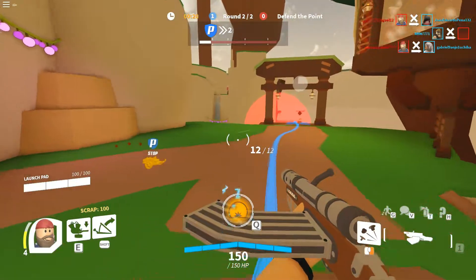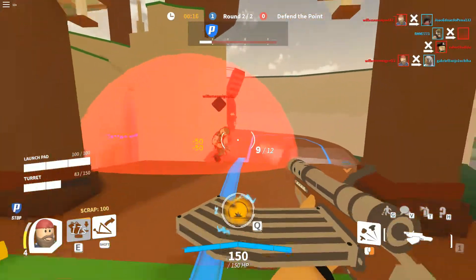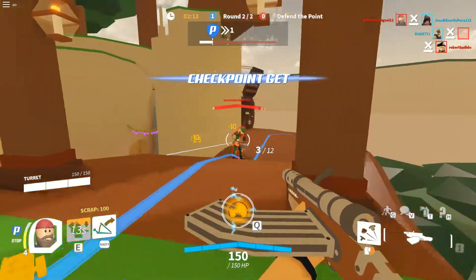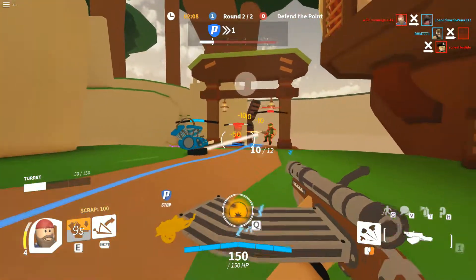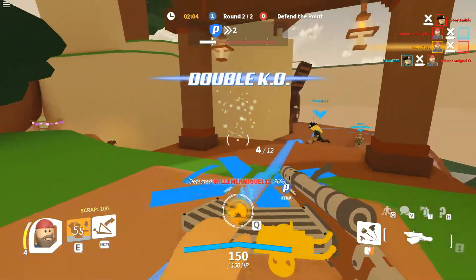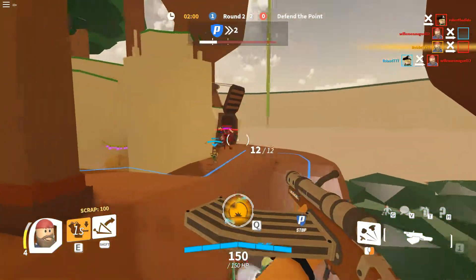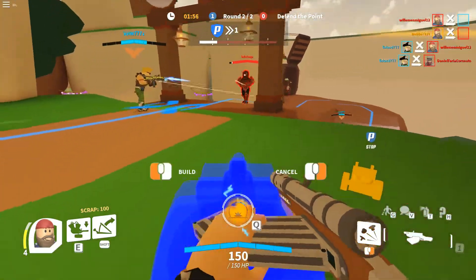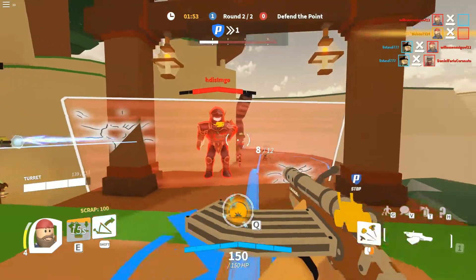Here's somebody — there they are, they're coming for the objective. This guy is just sitting there. I'm not gonna let you win, what do you think you're doing? I'm just gonna sit here and shoot you. Shoot that shield!